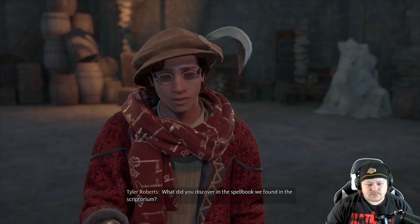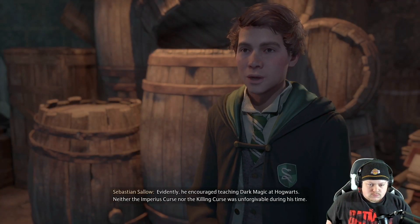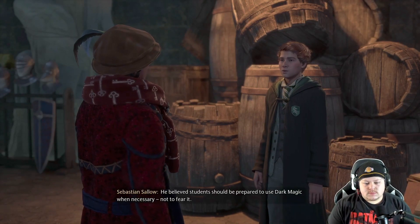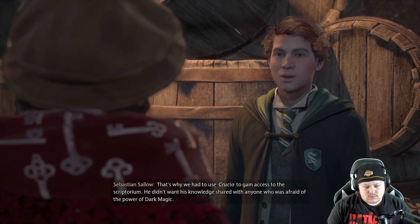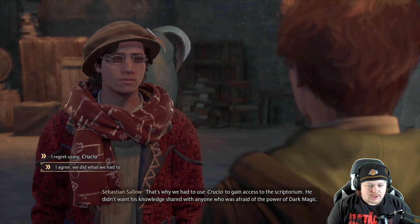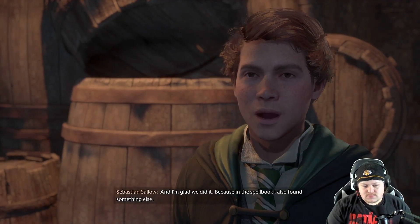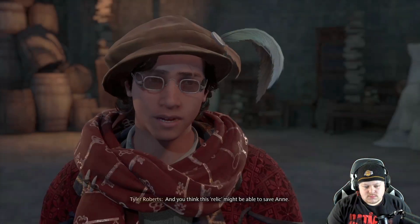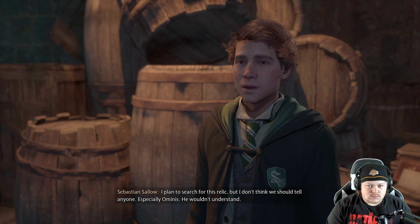Sebastian shares what he discovered in the spell book found in the Scriptorium — it was Salazar Slytherin's spell book, difficult to interpret but fascinating. Evidently Slytherin encouraged teaching dark magic at Hogwarts; neither the Imperius Curse nor the Killing Curse was unforgivable during his time. He believed students should be prepared to use dark magic when necessary, not to fear it. That's why we had to use Crucio to gain access — he didn't want his knowledge shared with anyone afraid of the power of dark magic. In the spell book, Sebastian also found references to a lost relic that grants the holder the power to reverse dark magic curses, which he thinks might be able to save Ann.